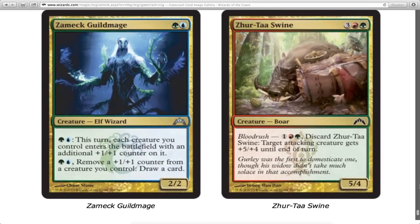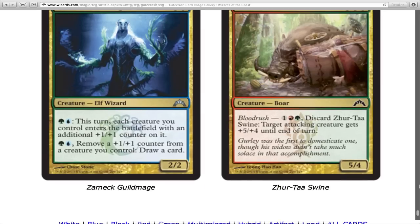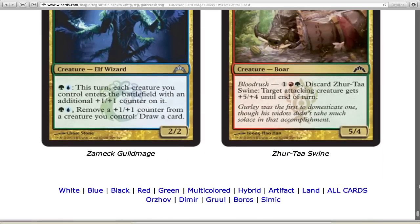Zirco Swine has blood rush for cheap — it was the first blood rush card that got a lot of people excited. Then we've got the Simic Guild Mage: this turn each creature you control enters the battlefield with an additional +1/+1 counter on it, or remove a +1/+1 counter to draw a card. I don't think he's too great. I like drawing cards, but playing with counters is obviously their gimmick, and I'm not in love with it.